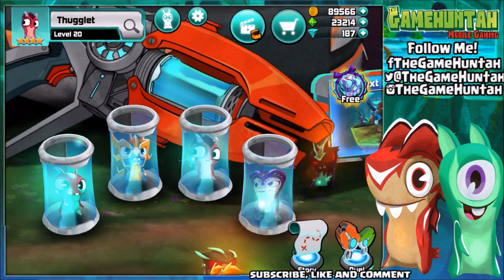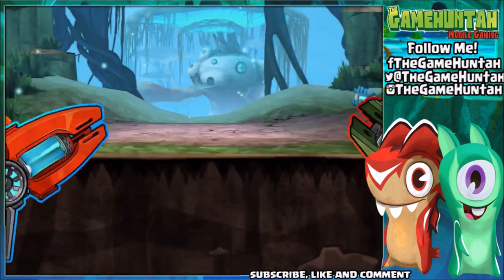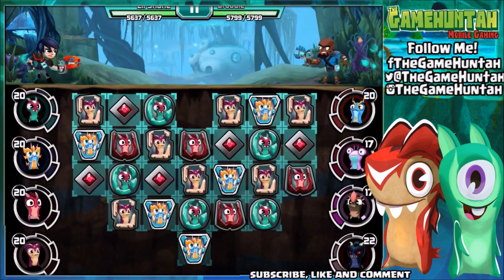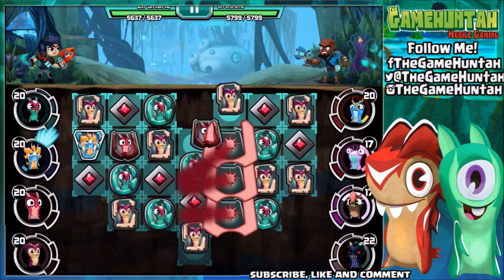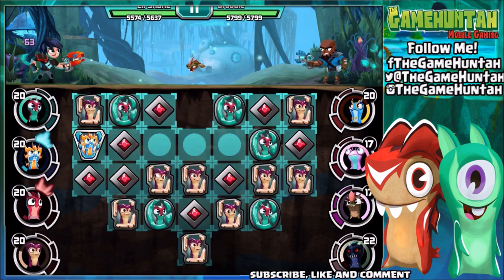We're going with Fandango, going with Piper, going with Thuglet, and also with our new friend the electric elemental. Let's go for the first battle — new slot in Slugterra Slug It Out 2! Let's see how powerful it is. The boar looks kind of tiny and funky for some reason.